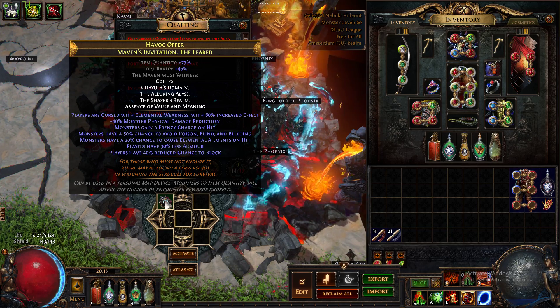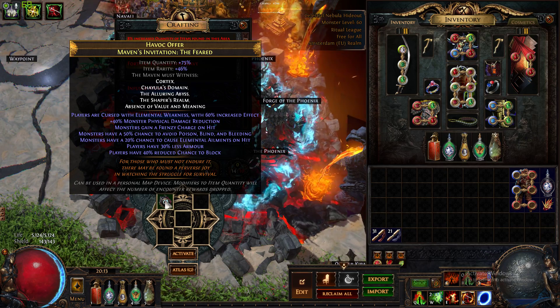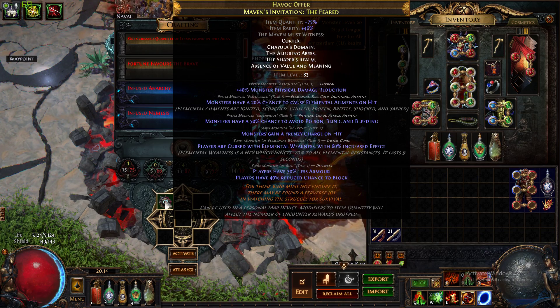They have a chance to avoid poison blind — or rather avoid poison and blind. 20% chance to cause an elemental ailment — elemental ailment being ignite, scorch, chill, freeze. Anything you saw, like the ignite you saw me die to on the Phoenix because of the explosion — any boss in this fight can do that to me. They have a 20% chance of doing that with any attack they do. It doesn't matter if it's a fire attack.